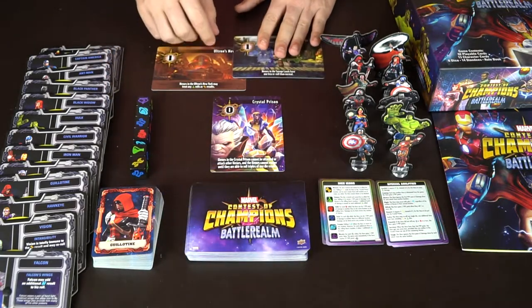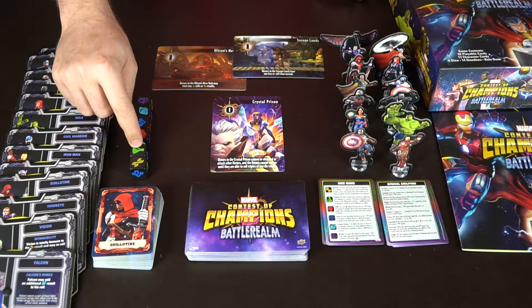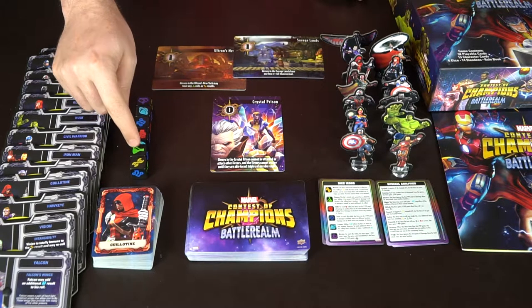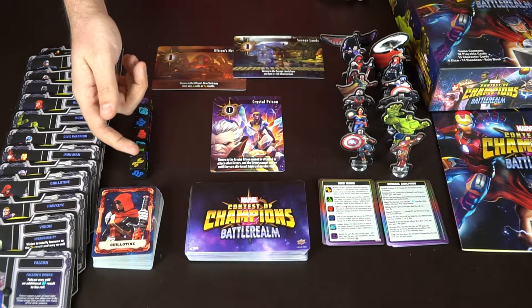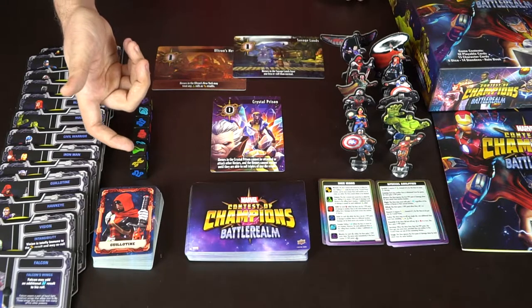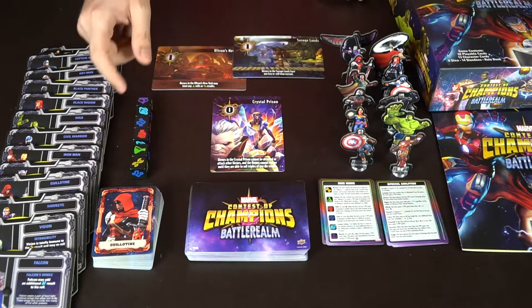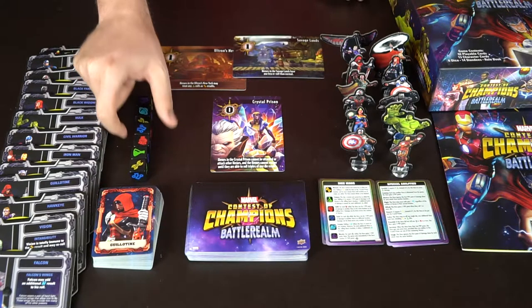Locations are represented by a big stack of cards. After three Science results, for every additional one you get it does one damage to every single player - so at three it's one damage, at four it's two damage to everybody, and at five it's three damage to everybody. This is the only way you're actually going to be able to do damage to yourself in the game, so be very careful with that.